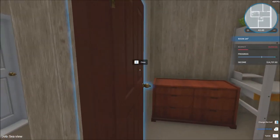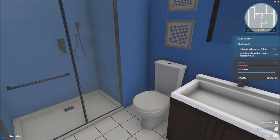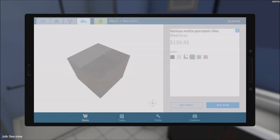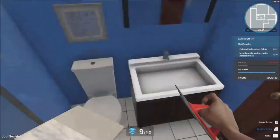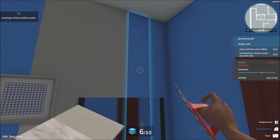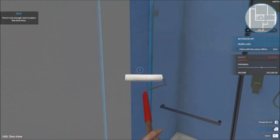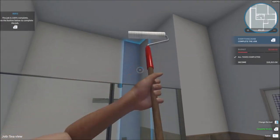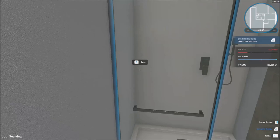There's only one room left — the bathroom. We have to repaint it. Various matte porcelain tiles for the walls — they're going white again. In order to replace them, I need to get rid of the old tiles first. Wall tiles are really annoying to put on. All we need to do is finish it with white paint and we'll be fine. They just love white for some reason — there's the job complete.